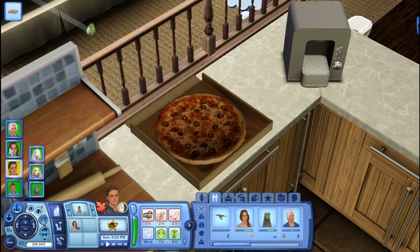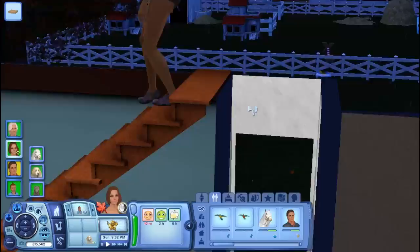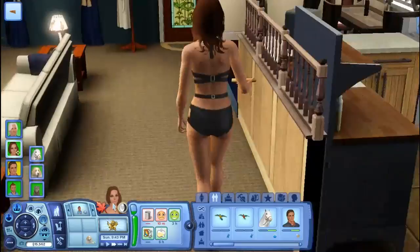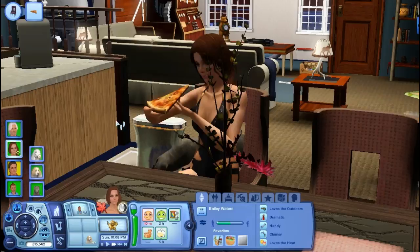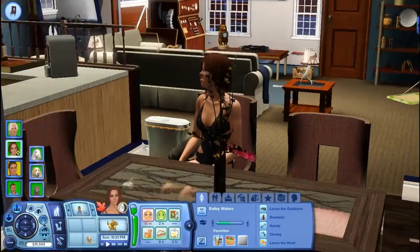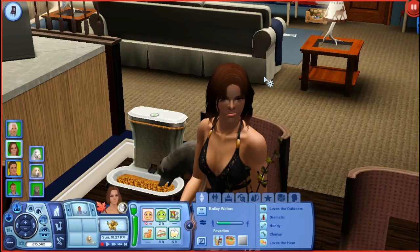Everybody grab a slice. Annie's already in bed so it's just Oliver and Bailey. I also think I'm going to have Bailey try for a baby — just one more kid. We don't want a ton of kids. Actually, instead of having a baby, I really want to adopt, but then at the same time I want Bailey to have another baby. I don't know.